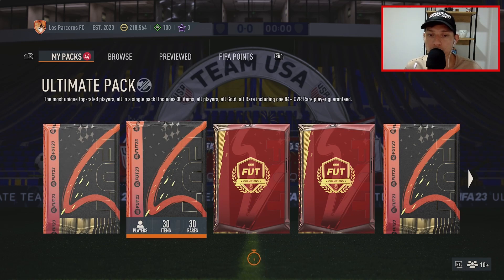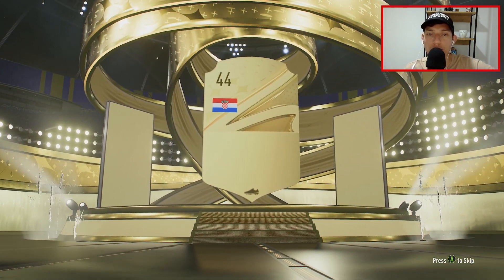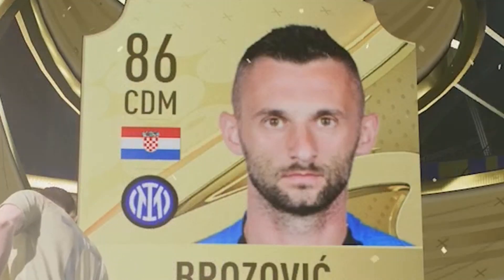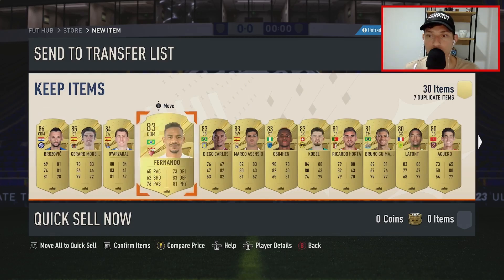Ultimate pack — let's go. First pack, first W. It's loading... why is it loading so long? Oh, it's cooking up something really big for me right here. Watch — 2 icons and 2 Future Stars in this pack. Oh my gosh, it brewed it up that much just for this? For a freaking Brozovic? Dude, that was forever. Damn, that's the worst ultimate pack ever.